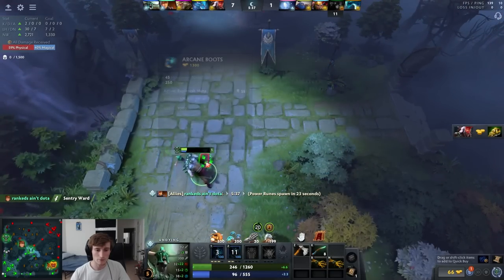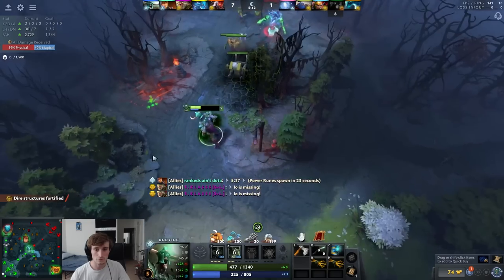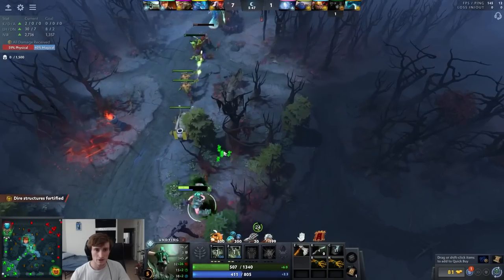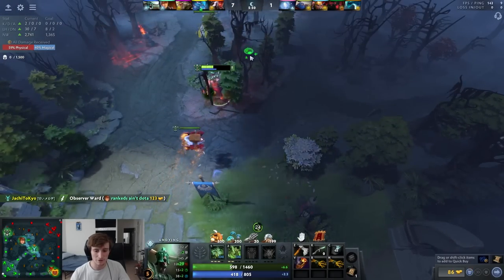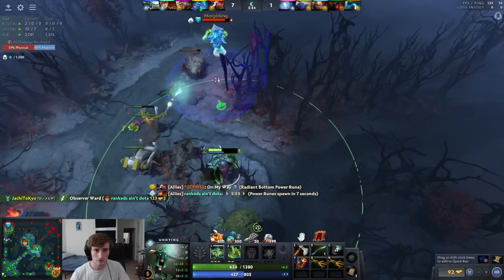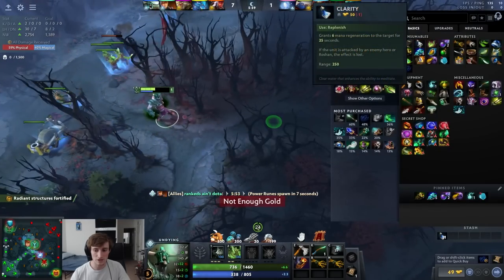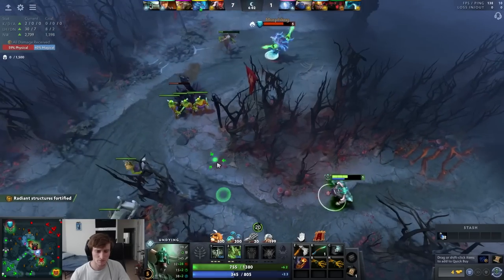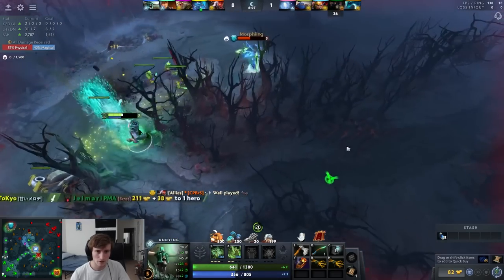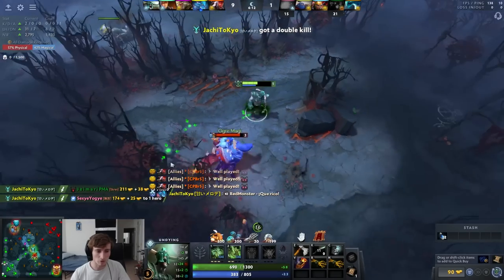I'll pop my stick — kind of need Mercy to lane with me, to be perfectly honest. They might have a lane ward — that coordinated rotation was really synergized. I don't have a guarantee they have a ward, but based on how morphling played that I kind of feel like they do. Now we've got a couple decay stacks. I'll ship out clarities — if you have soul ring and mana boots you really need them, and any time I'm low HP I don't really want to spam-pop my soul ring.